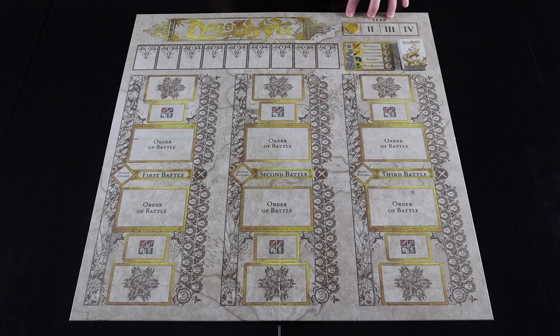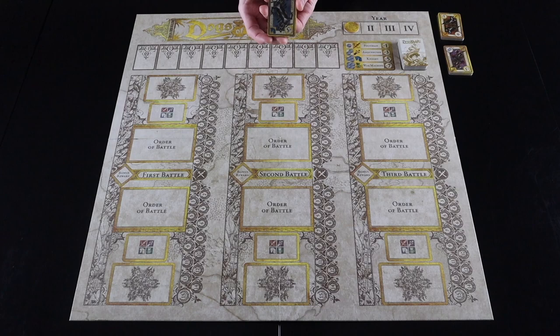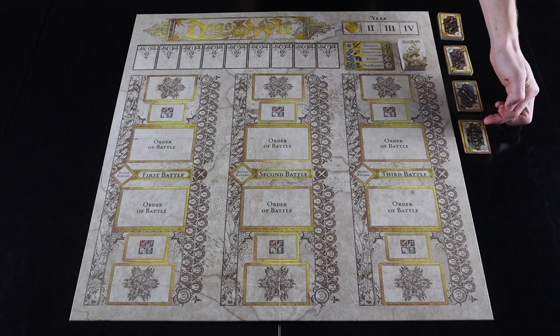This game takes place over four years. Separate the soldiers into four different decks and place them along the side of the board. You should have 20 footmen, 15 arcabusiers, 10 knights, and 5 war machines. Components in this game are limited, so if you run out of war machines you wouldn't be able to pick up anymore.